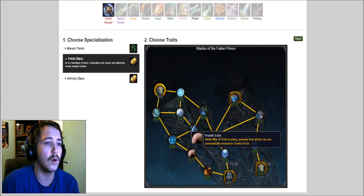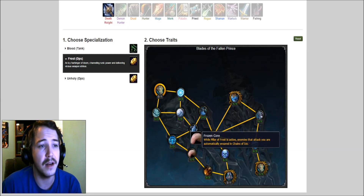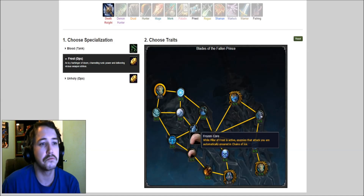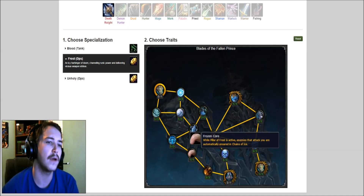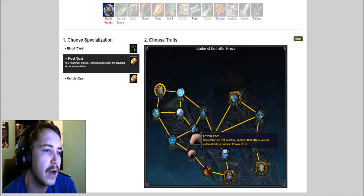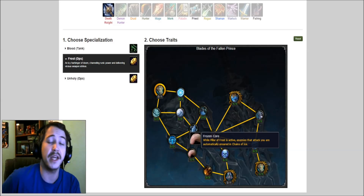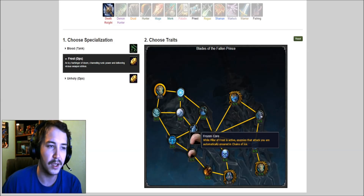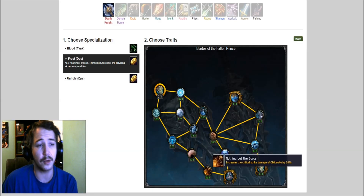We got Frozen Core: while Pillar of Frost is activated, enemies that attack you are automatically ensnared in Chains of Ice. That's kind of cool. So if anyone hits you while you have basically Pillar of Frost up, they get chained. So Frost DKs may not be a very good target to focus anymore in arena because of that — it'd be kind of cool to see.